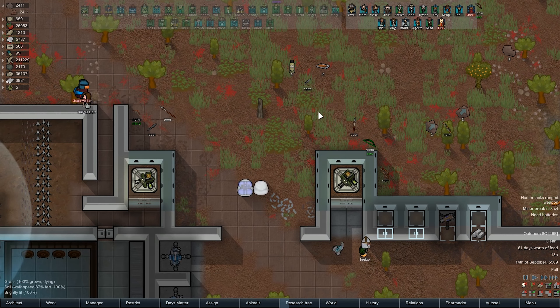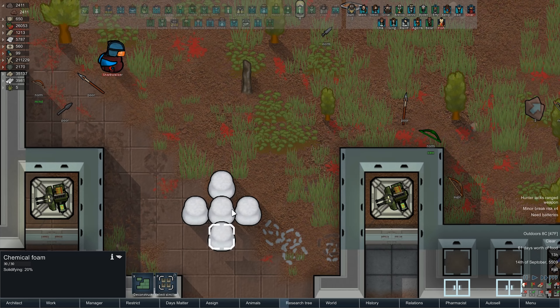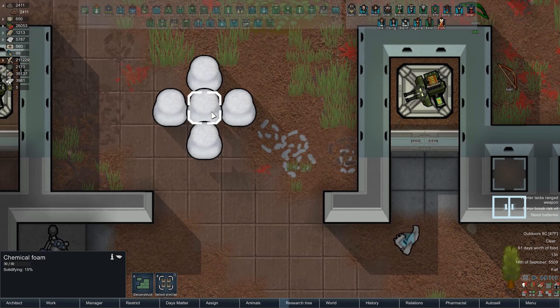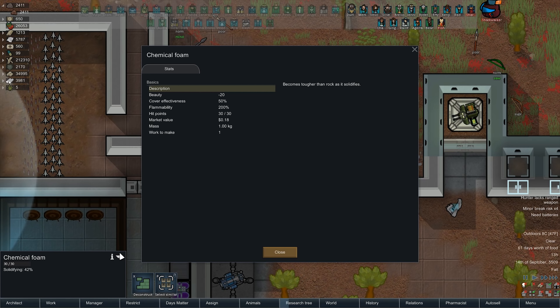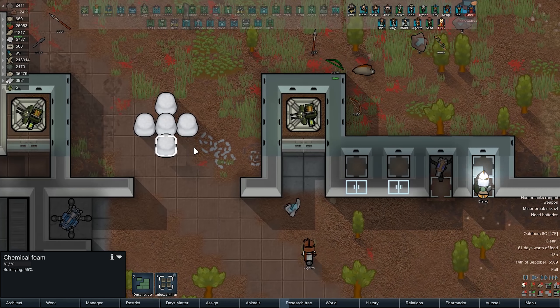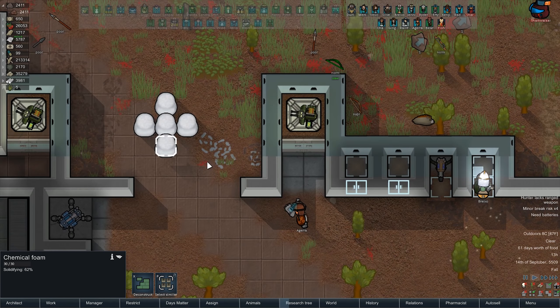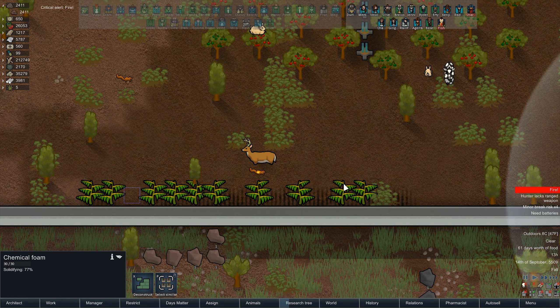It's down - let's arm it. All right, let's see what it does. That's a little trippy - chemical foam! Oh, it takes time to solidify too. It's 30 times tougher than rock when it solidifies - that's really cool.